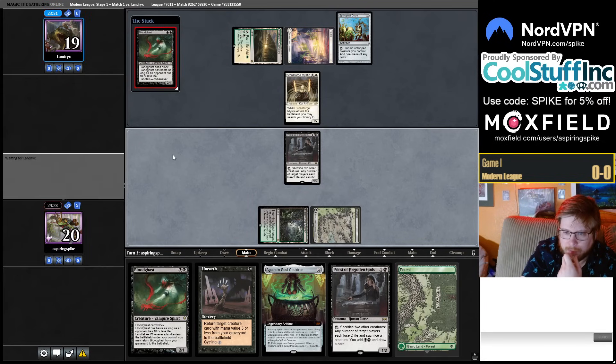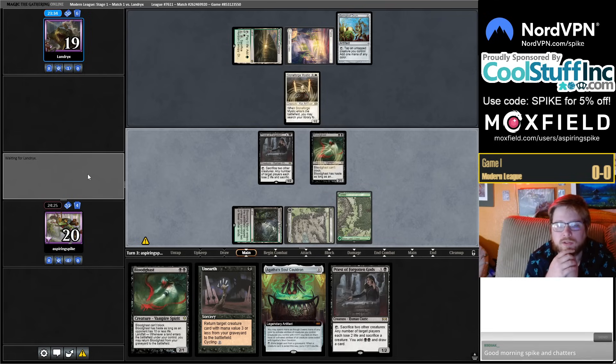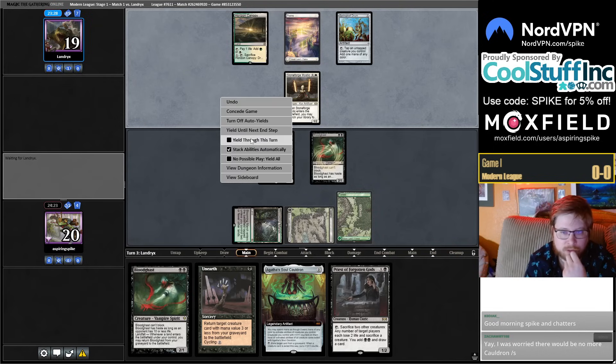Pretty sure we just play Bloodghast. There's even an argument to hold our land for landfall, but I think we'll be drawing enough cards with the Priest triggers. Next turn I want to go Swamp, Forest, cast Priest, sack the Priest to its own ability, then unearth it with the other mana, play a Soul Cauldron, and start double-activating per turn.